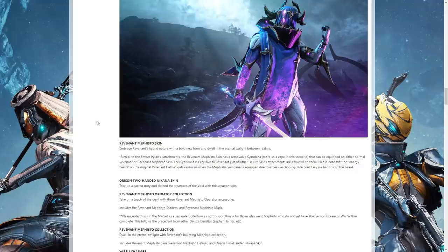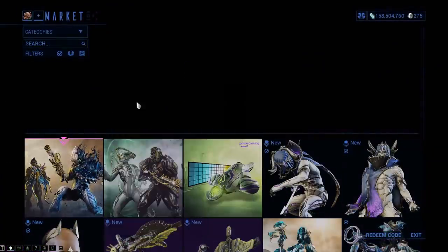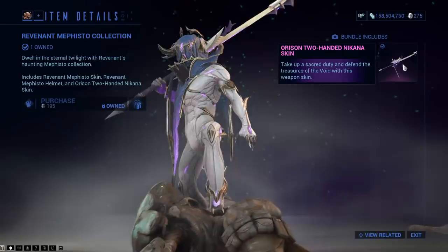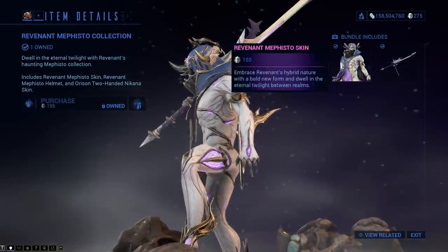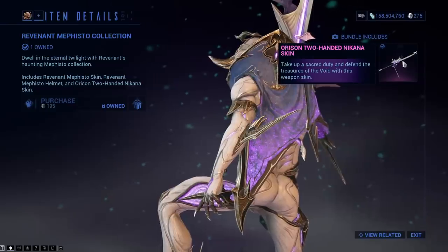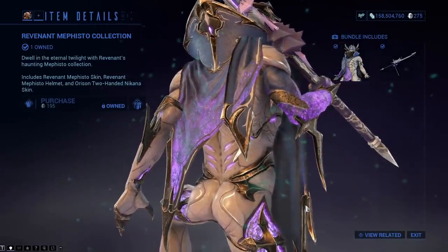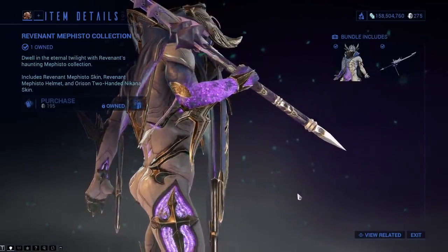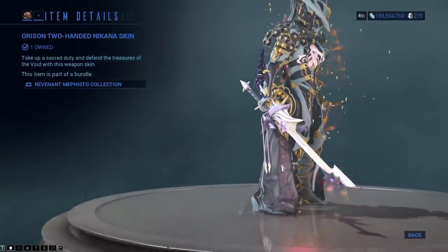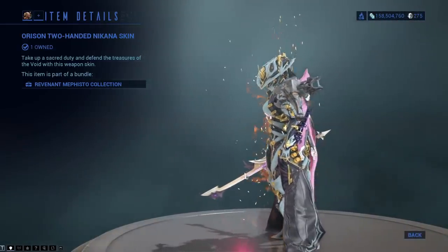There is a new melee stance that goes with it. But Revenant does have a new deluxe skin, and that has to be an amazing skin. It does come with a collection — the sword is a two-handed Nikana skin, and it looks pretty nice. The only way to get the Nikana skin is to buy the collection, which basically means it's going to cost $45 just for that. But the Revenant skin itself — Revenant is a good-looking frame to begin with, and that weapon looks absolutely amazing.